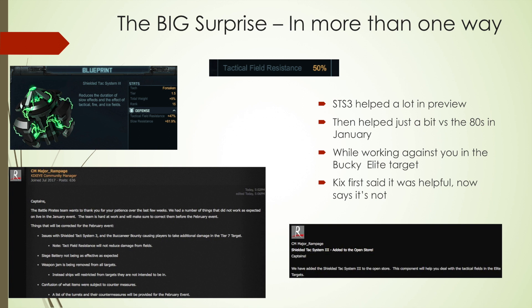We had a big problem when Kixai really screwed the push here. They gave us wrong information. Rampage said they added ShieldTAC System 3 to the open store and that was going to help us in the raid. GDR specs on the Battle Pirates account posted the same thing saying it's good, it helps. And it made sense because the basic Buccaneer has 50% tactical field resistance, so that should help, right? Everybody — and I recommended that — put ShieldTAC 3 on your ships. Then we saw it was not helping much, just about 5-10% better against the 80s last raid, and it was actually working against you in the elite target. Kixai already said they're going to fix that design flaw.